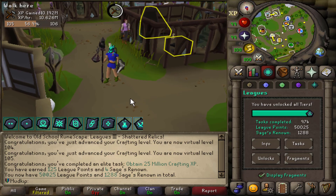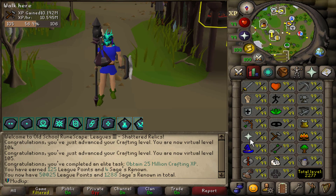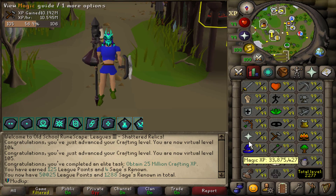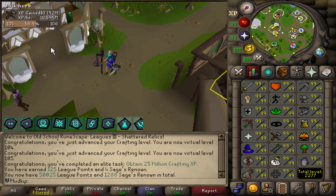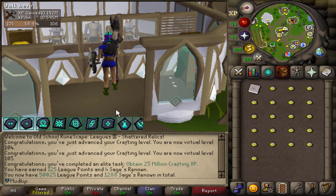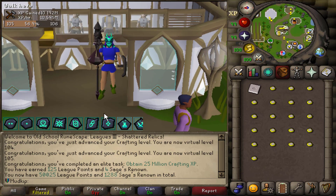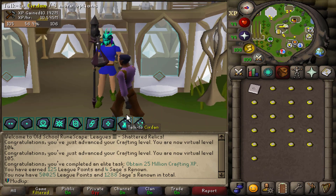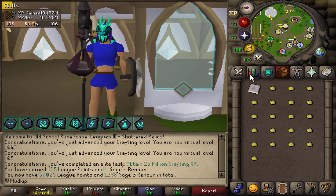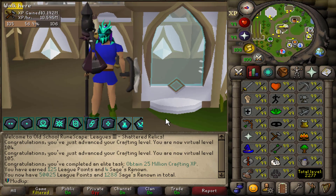25 million Crafting XP also puts us at over 50,000 league points — such a clean number to wrap up the video with. The only skills not yet at 25 million are Construction and Prayer. For Construction, the Katana totems give a lot of planks, and with the Plank Stretcher fragment it might be worth it. I'll check how many mahogany planks I have after Katarambas and cover that in the next video. Thanks for watching — hope you enjoyed and have a great day!